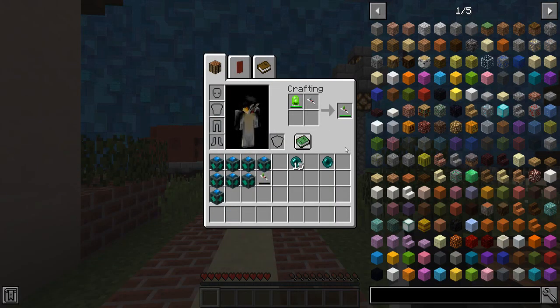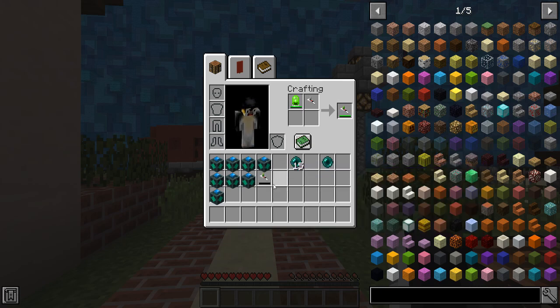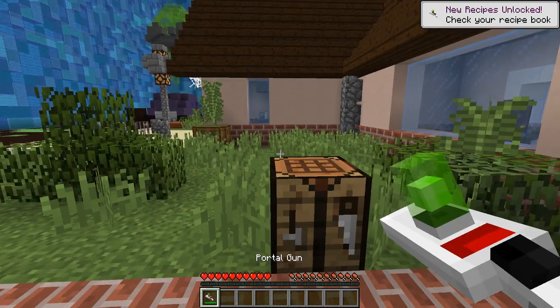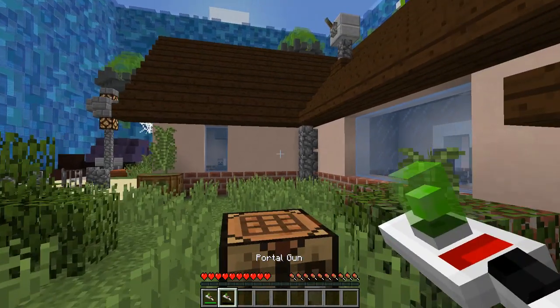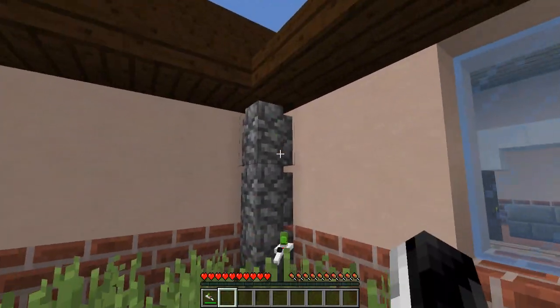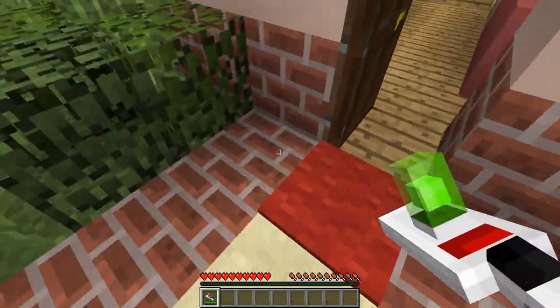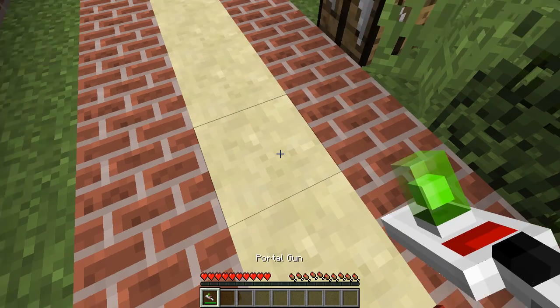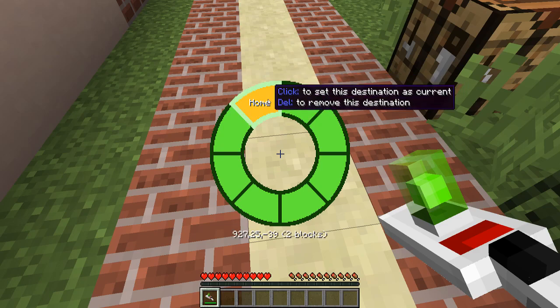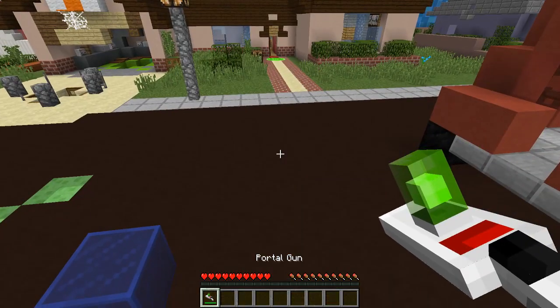Let's open up our crafting table again. I found out I grabbed one in creative and it was the wrong one. When you craft one you'll get one without a charge — so it won't have this green thing on it. We'll need to reset our destination by shift right-clicking and we will set 'home.' Now shift right-click again and you can see it's set right there. You could delete it or whatever, but we're going to right-click and shoot a portal.